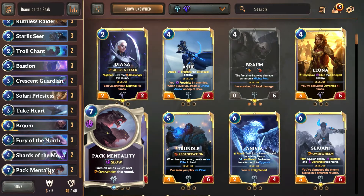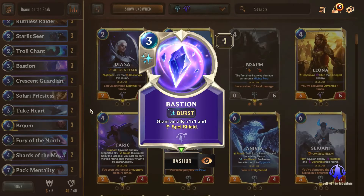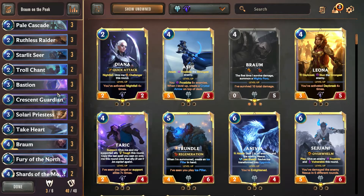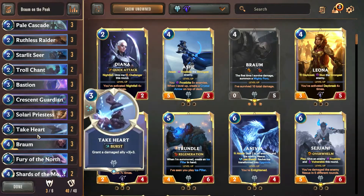Pack Mentality also preserves our units — excellent card. We can combine that with the likes of Bastion, because if they're trying to take out our units before we buff them up, we can use Bastion to protect ourselves, grant a spell shield, and give us even more stats. This is kind of like Targon's version of Deny, where we can protect our strong units that we're buffing up and manage to win the game that way.